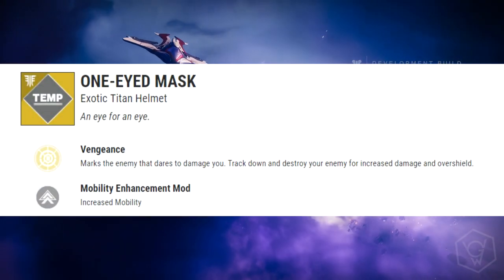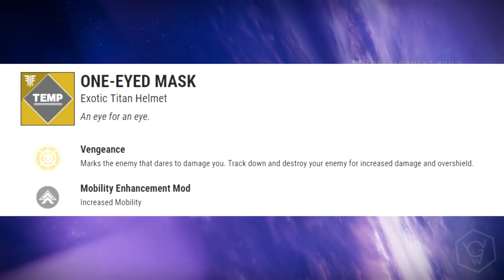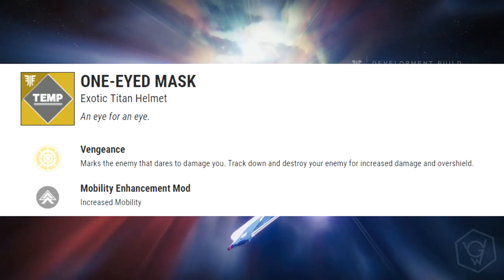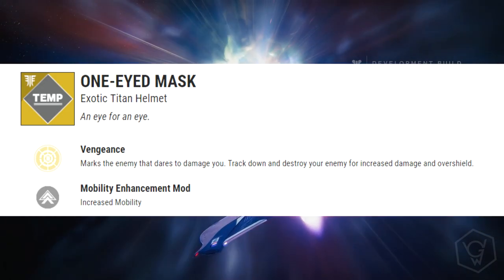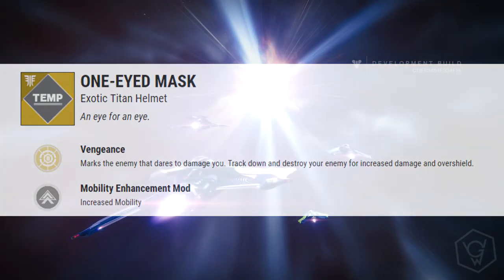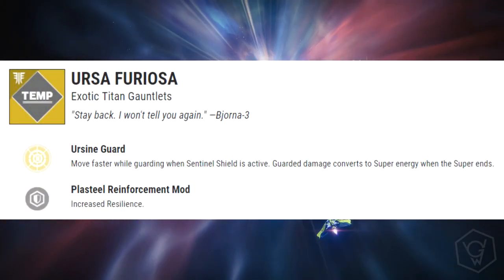The One-Eyed Mask is an exotic Titan helmet. The exotic perk is called Vengeance: marks the enemy that dares to damage you, track down and destroy your enemy for increased damage and an overshield. This is obviously more of a PvP exotic — you can use it in PvE but it's probably going to have the most effect in PvP. Pretty cool that you get an overshield.